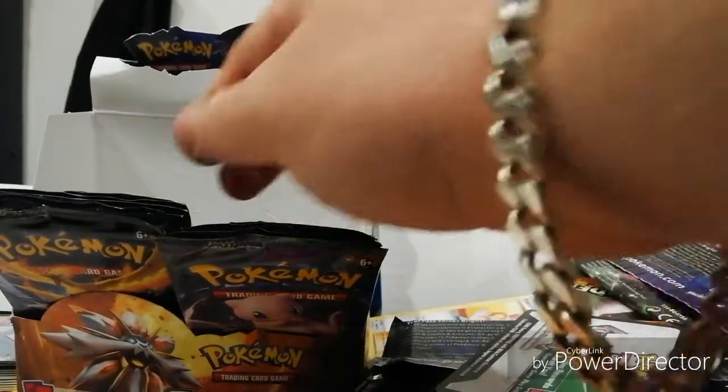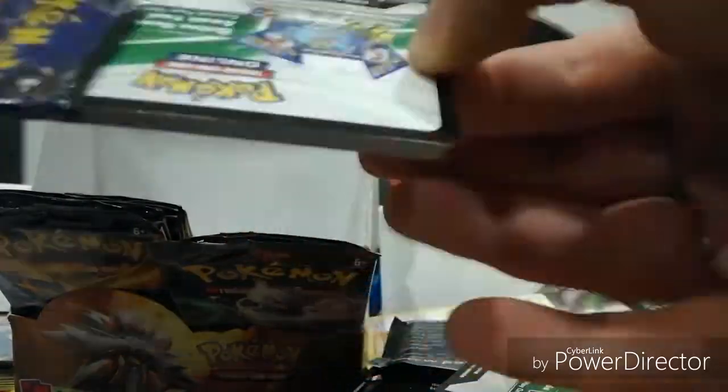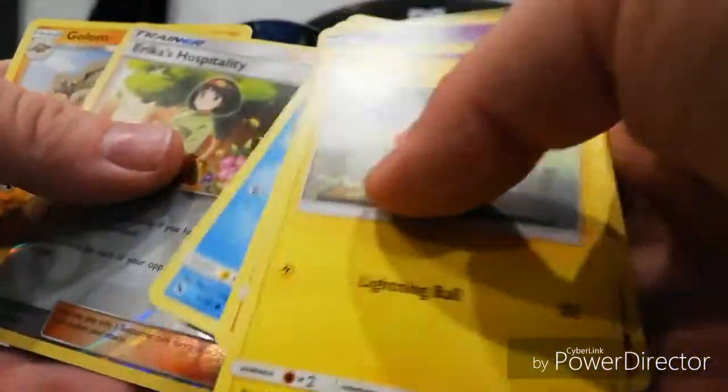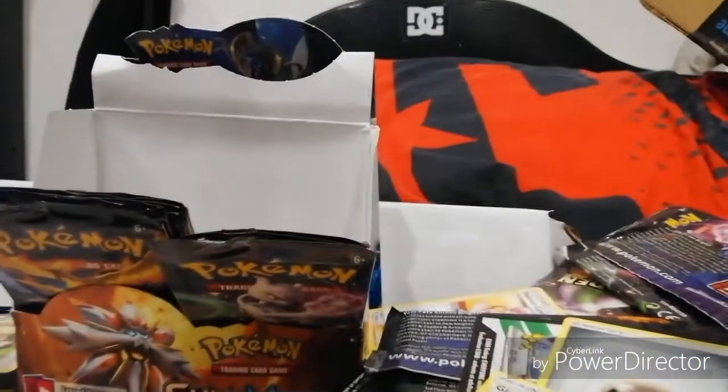So happy with that, so so happy. And I've still got like thirteen packs to go. Let's not slow down, you never know what's in the next packet. Energy, Misty, Brock, Giovanni, Voltorb, Coffin, Ekans, Cubone, Magikarp, Erica's Hospitality. They may all come with something rare but it doesn't mean it's the rare you're after.